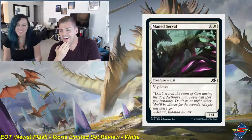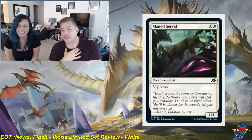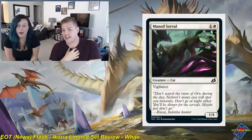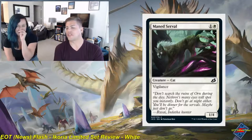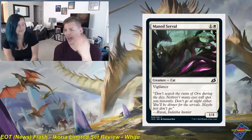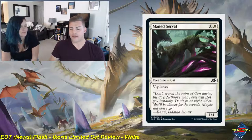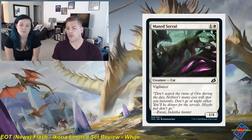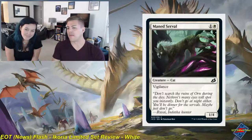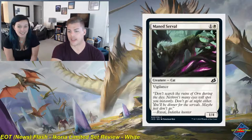Main Serval is a one and white common creature cat, a 1-4 with vigilance. There's not a lot going on here for the Serval. I gave it a 1.5. We always get these kinds of creatures — a relatively cheap CMC for high toughness, low power, vigilant threat. It's good for blocking early in the game, and blue-white control decks for limited might want cards like this. But it's not all that exciting otherwise.